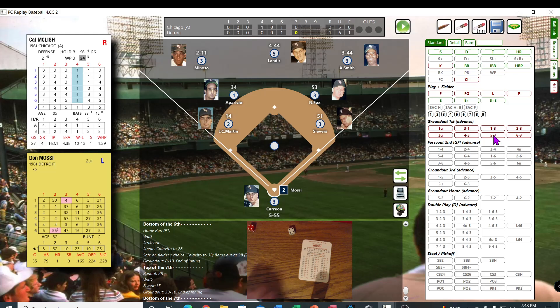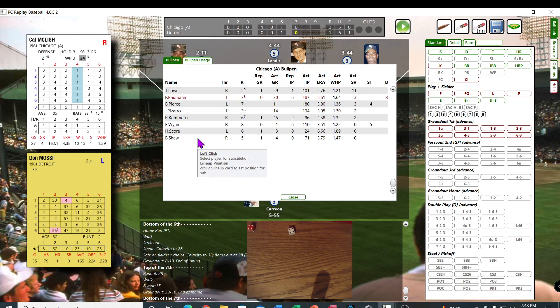Mosse will not be hitting either. First we're going to get a pitcher in there. I looked and the first reliever they had in this game was Shaw — see if he's in there. No, I don't see one. The next pitcher was Juan Pizarro — yeah, we do have Juan Pizarro.